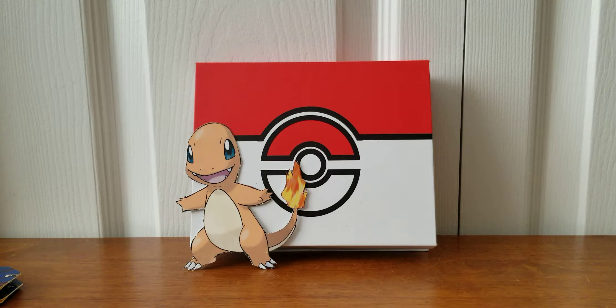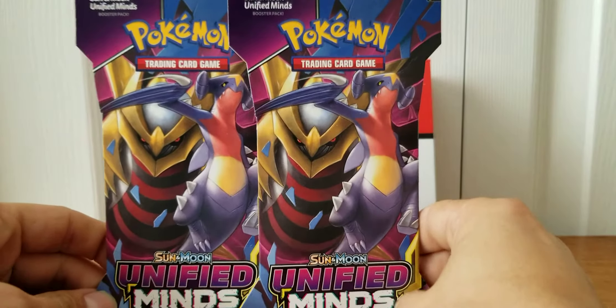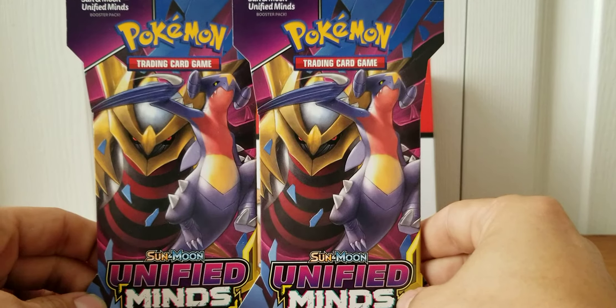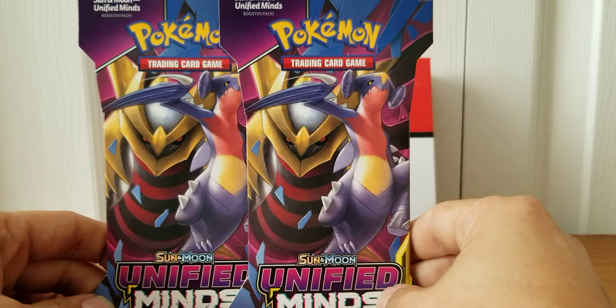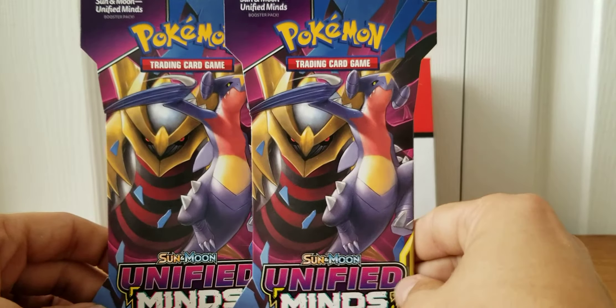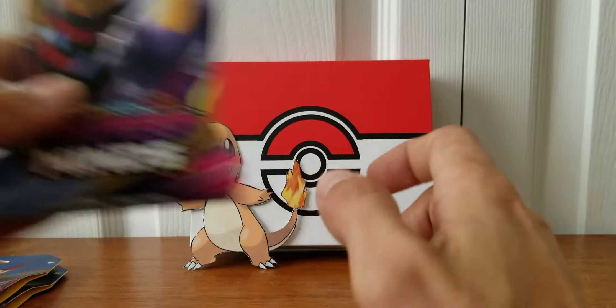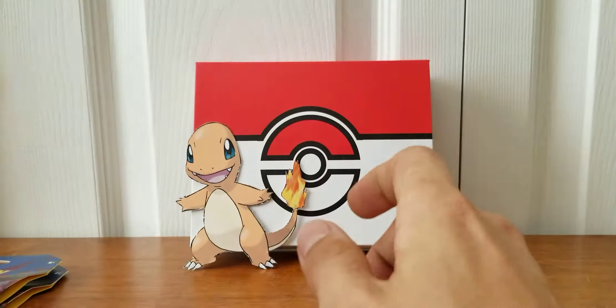Hey you guys, welcome back to the channel. My name is Charmander. Thank you for joining me today. Today I got some packs to open with you guys. I have two packs of Unified Minds that my lovely girlfriend was so generous to go and pick me up yesterday when I just was not feeling well at all. So with a little bit of medicine, she also picked me up two booster packs.